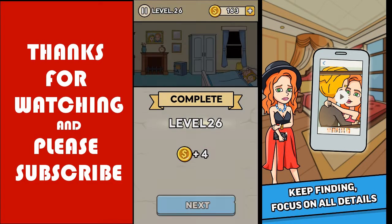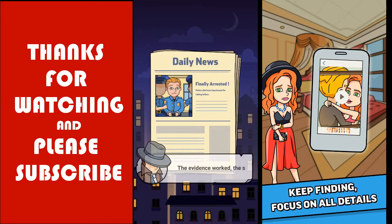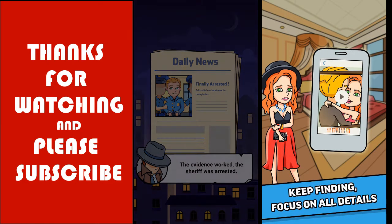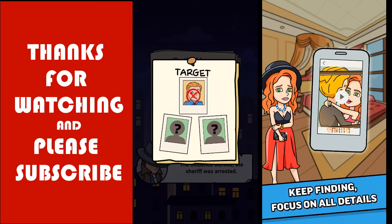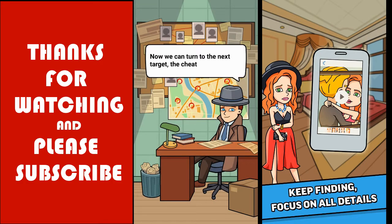The detective safely gets out. We get a card and level 26 is complete. The evidence is sent to the newspaper - Daily News. The sheriff is finally arrested for taking bribes. We completed our first target! Now we can turn to the next target - the sitting lady.